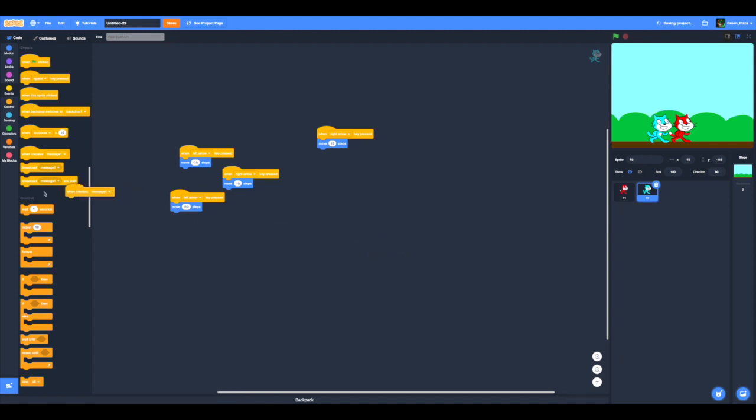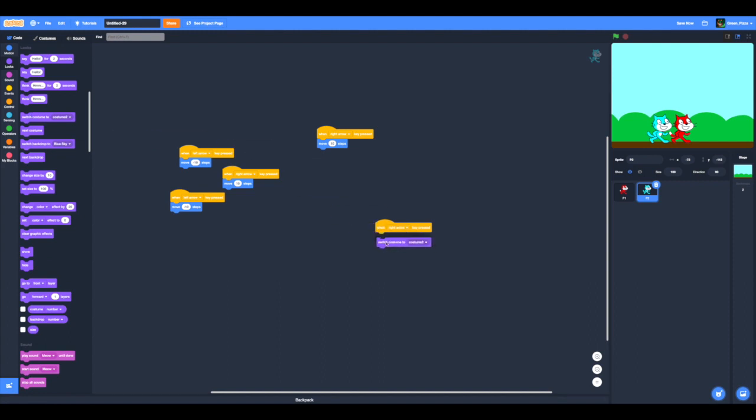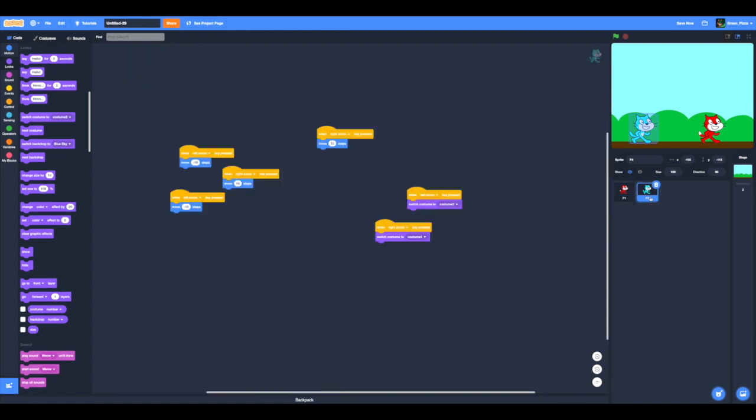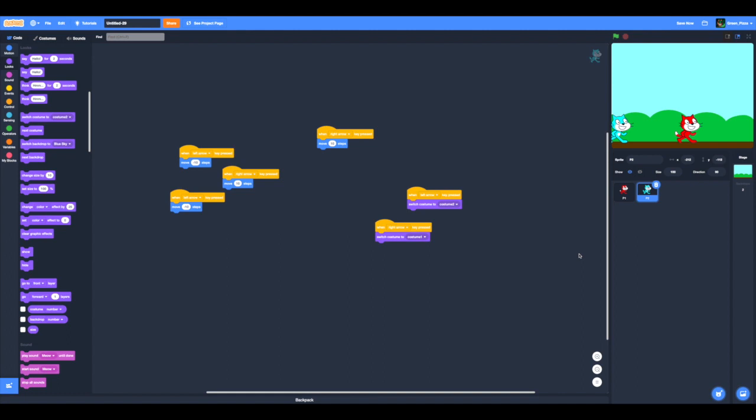We need to set: when right arrow pressed - costume one; when left arrow pressed - costume two. Now we move this. It doesn't work. We need to move this. It still doesn't work. I didn't do it properly. Does it work now? There we go - we are actually having it move.